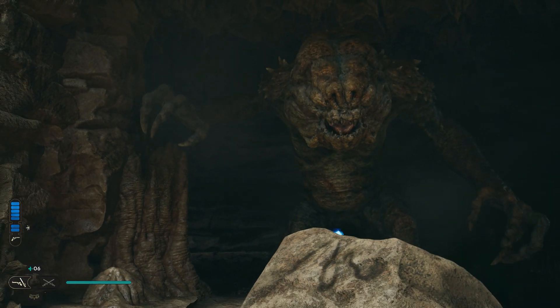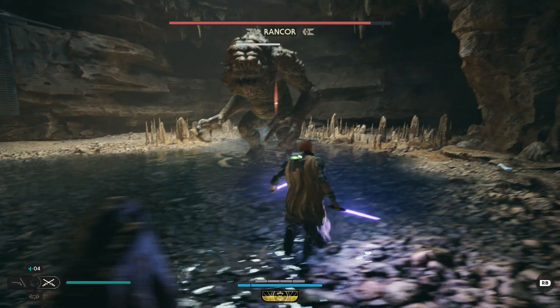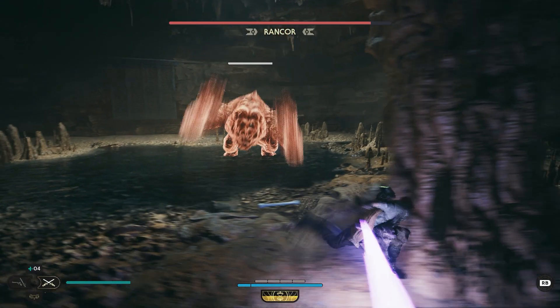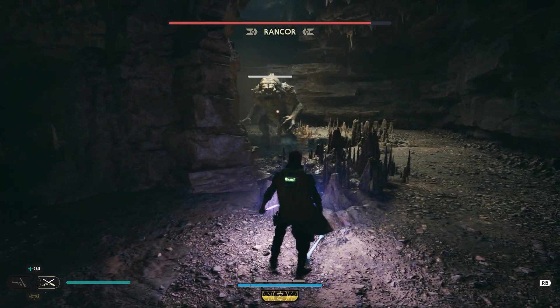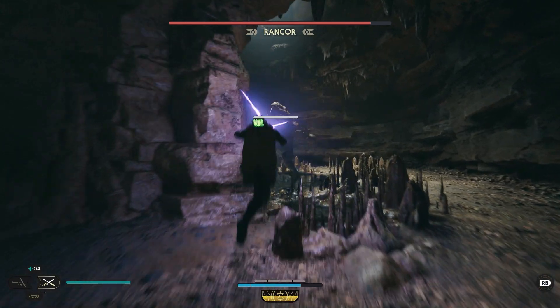I noticed a really cool little easter egg whilst fighting the Rancor in Jedi Survivor. You'll notice a few bones scattered around the floor in the Rancor's den. Don't overlook those, because you can actually use them to give yourself a window of opportunity to attack the Rancor without getting one hit.